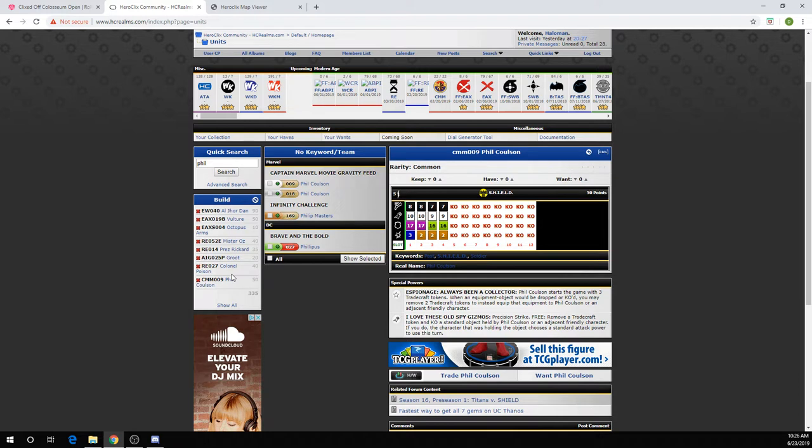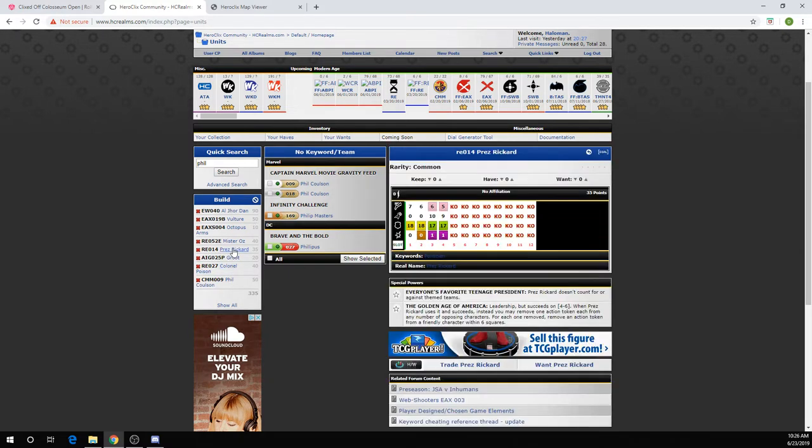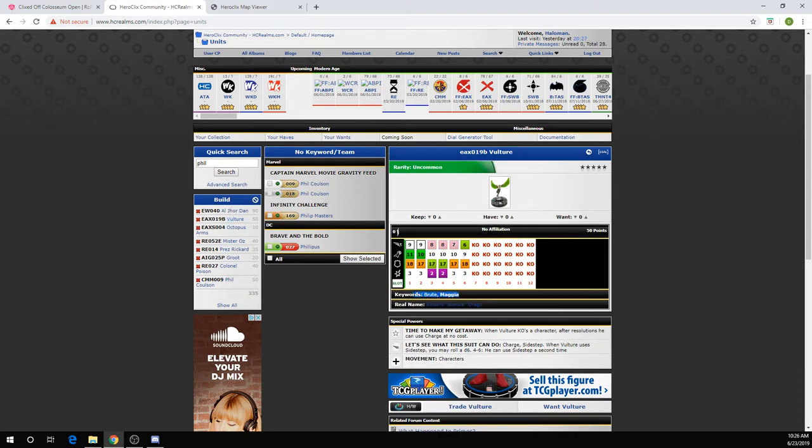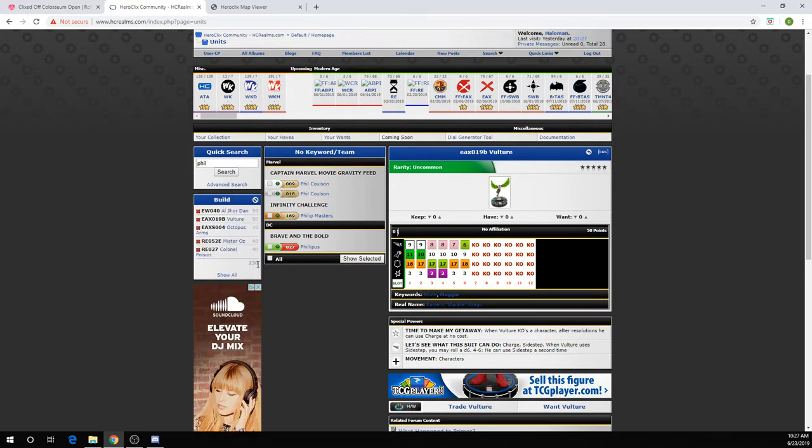That still leaves out super senses and a reroll of super senses from something like the Wakanda map. You can also make a case for Phil Colson - Phil pushes to perplex, you can pick up a light object out in front of your starting area, he can KO that and give Vulture precision strike. The second biggest piece that made an impact in the top eight was Kobik, who has dual rollouts. With flurry, you're able to hit super senses twice, so Colonel Poison is probably a little bit better.